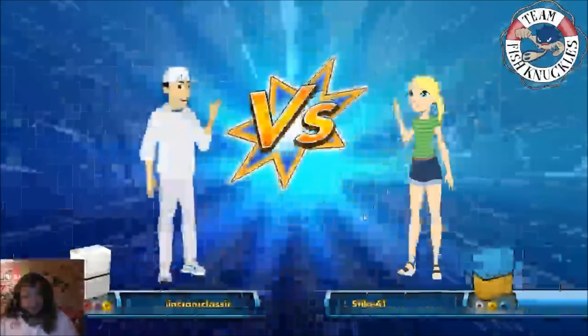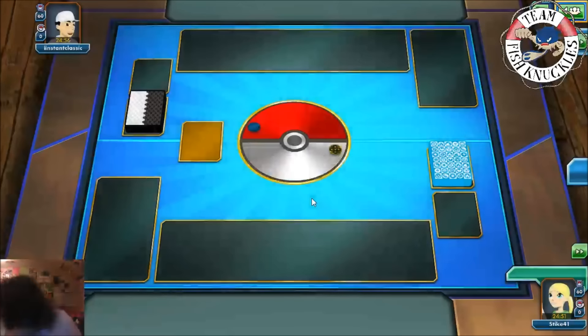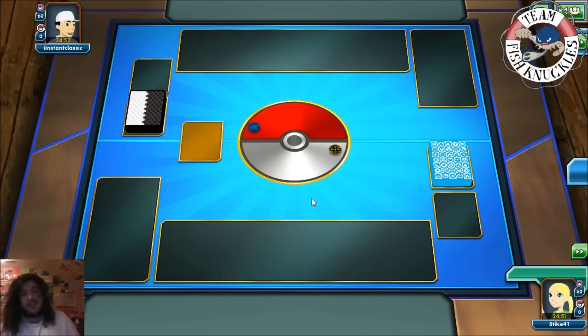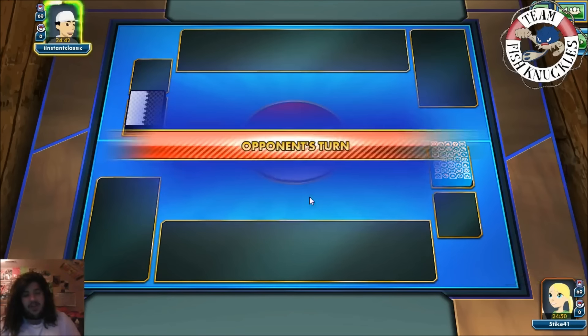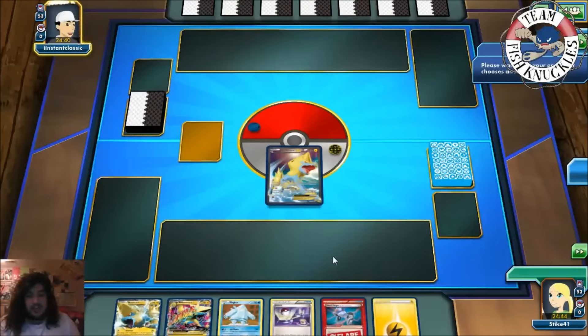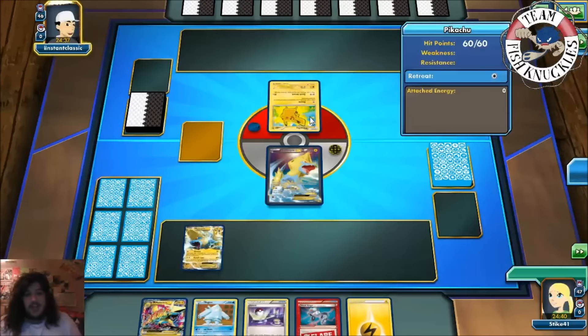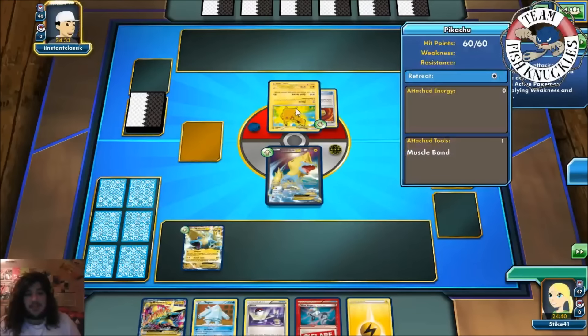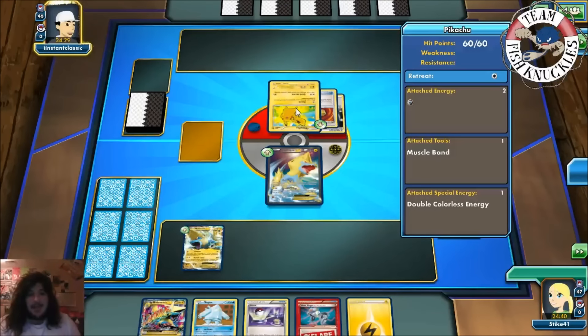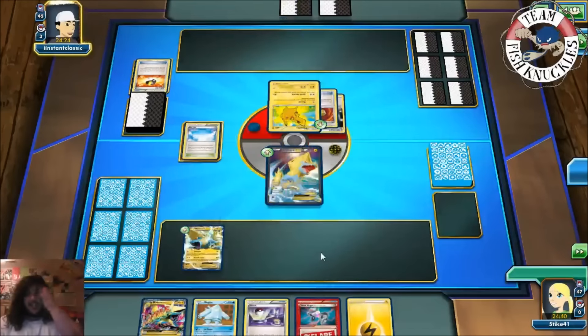Alright, so our opponent is playing Fire, Grass, Psychic, and Lightning energy — it seems like it might be Vespiquen. Yeah, it's probably Vespiquen — that's a very good contender for those many different energies. We're starting Manetric here, probably a good starter. We'll put down the Manetric and keep Regice in our hand as a secret. There's a Pikachu from our opponent — okay, that's not a Vespiquen. We see a Muscle Band on the Pikachu and a DCE come down — pretty good turn one so far.